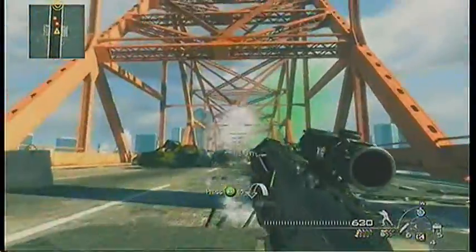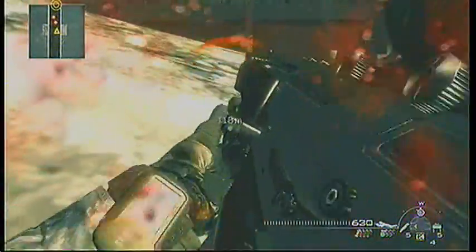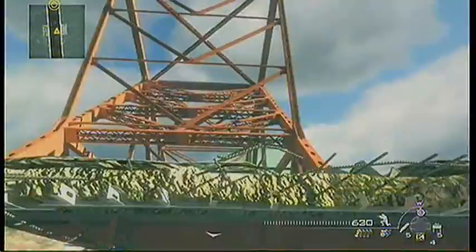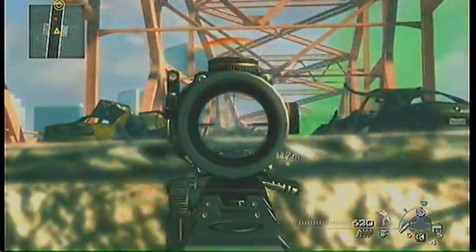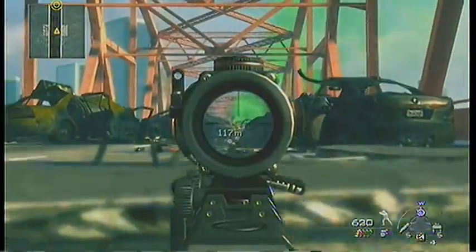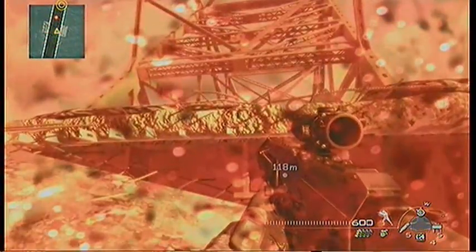Then of course you have the problem of all these enemies rushing up to your position. You're going to have to sit here for a bit and clear out this area. You don't want to go rushing up there and get overwhelmed straight away and have to retreat. Your best tactic is just to sit and poke your head over the edge of this broken bridge section. Use whichever gun you have — probably the one that's good at range. In this case the ACR, because it's got an ACOG and low recoil.